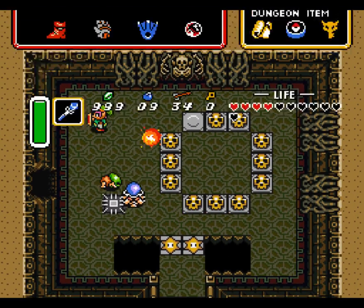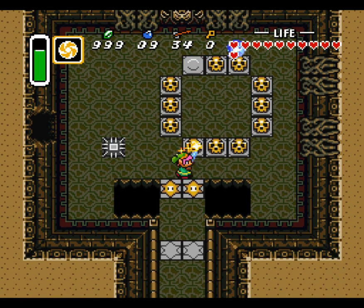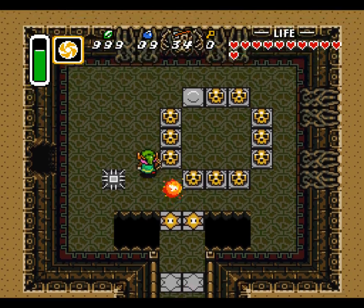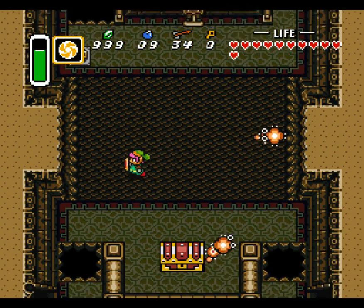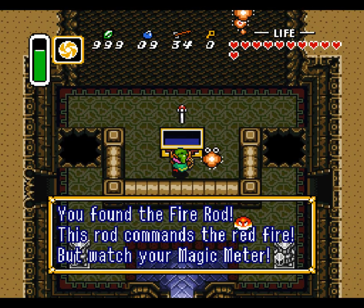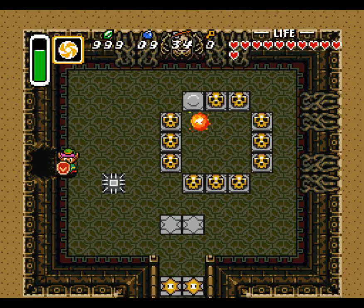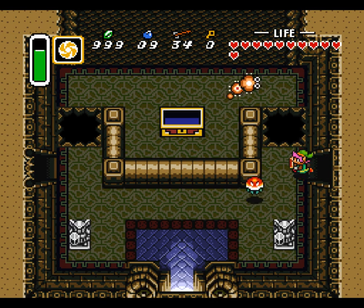Maybe there we can get the ice rod. Let us quickly get rid of these enemies with the help of our bombers, because I'm quite low on health and there's a chance that I will die. That's the supercharge that I meant. There is a box which contains the fire rod — the fire rod which we need to complete this dungeon, even though that is a bit obscure.